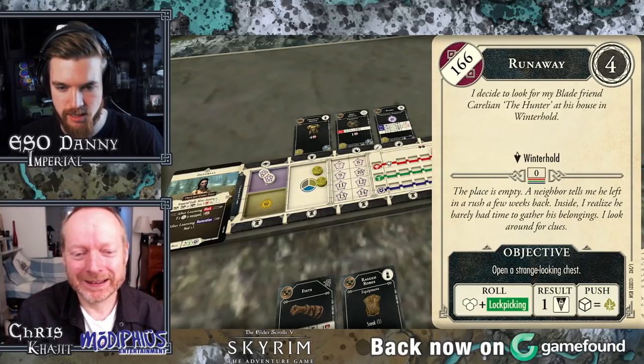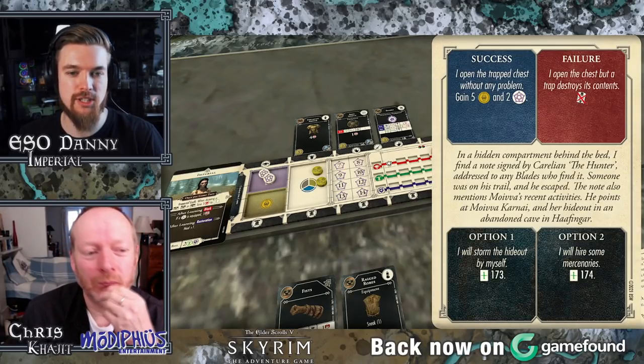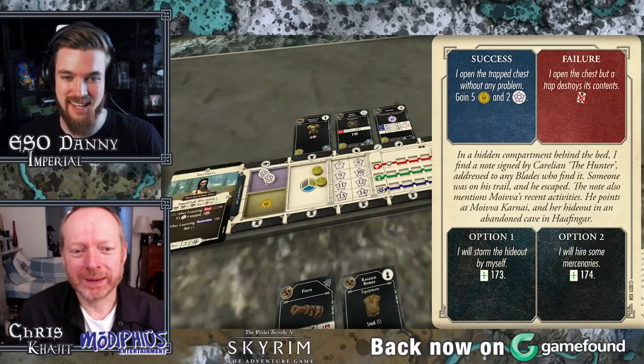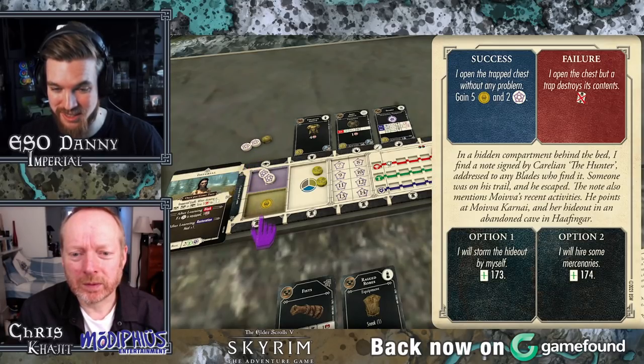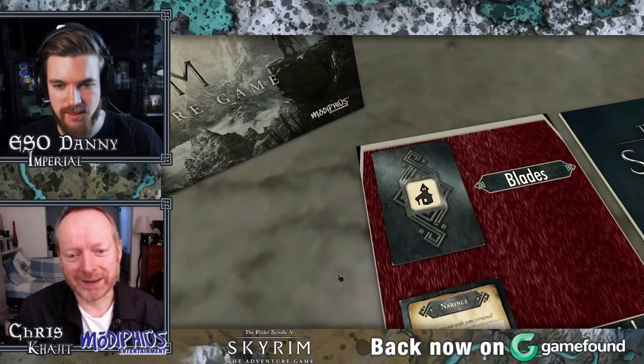Cross our fingers for the triangle. There we go — successfully! In the video game I fail lockpicking all the time. I know — I've pumped up my lockpicking skill as much as I can, got all the little potions, increased the window of opportunity as much as possible. I was in a Dwemer city with a really cool chest, and a number of times I tried to lockpick it and it just failed. I know the feeling, especially when you're out of lockpicks at the bottom of a dungeon with a boss chest. So I've done this successfully — I flip this card. Success: I open the trapped chest without any problem. I gain five septims and two experience.